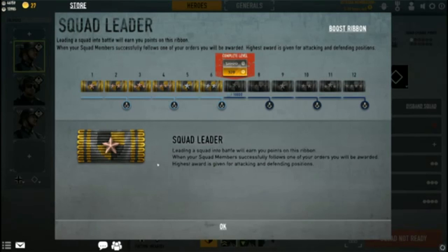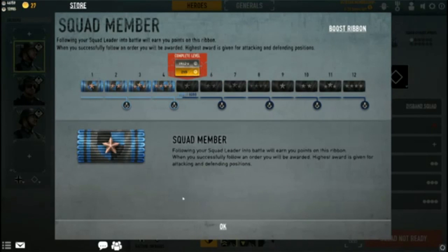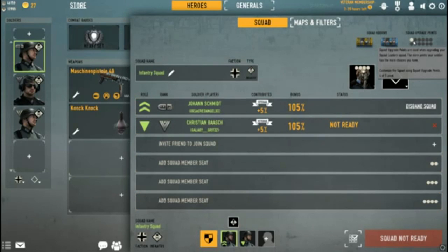As you can see I'm Squad Leader rank six and Squad Member rank four. You gain a point every two ribbons — so at two, four, six, eight, ten, and twelve ribbons — for a grand total of 12 points maximum.